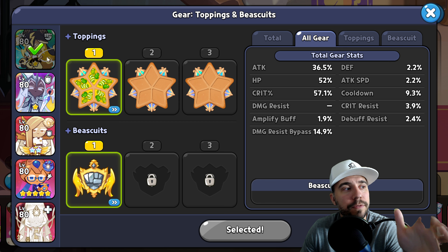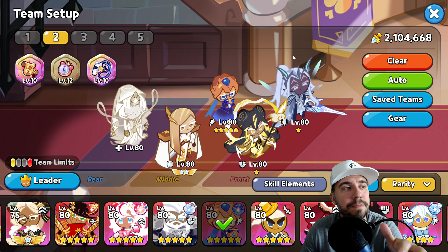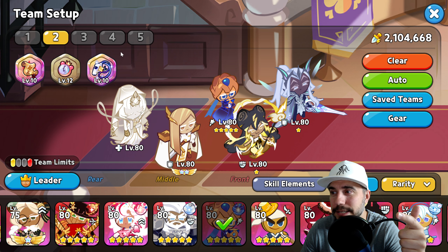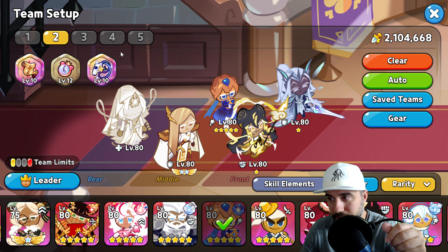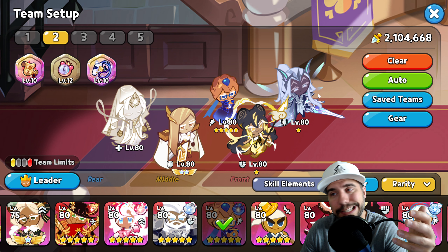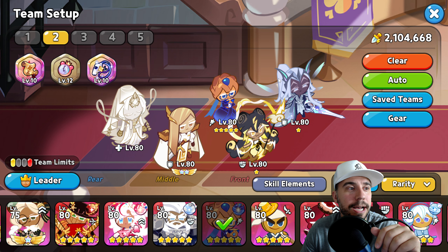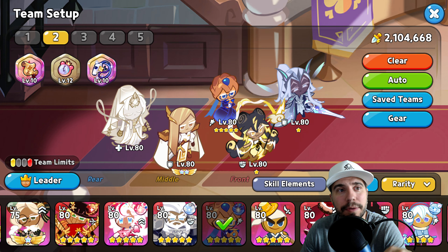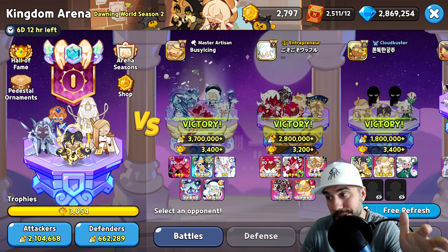So that is the breakdown of this team — the tactics, the toppings, the treasures, and the team for our first build. Again, electric slash Blueberry Pie with Mystic Flower is the name of the game here. Now let's put this team into action.